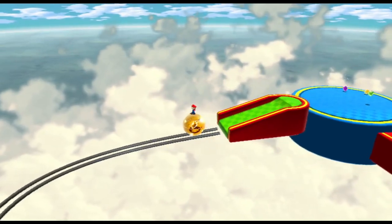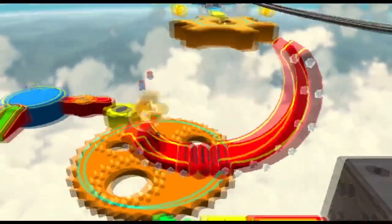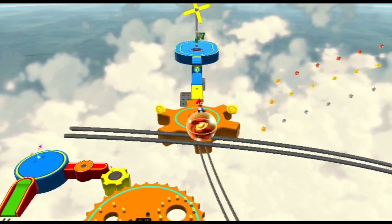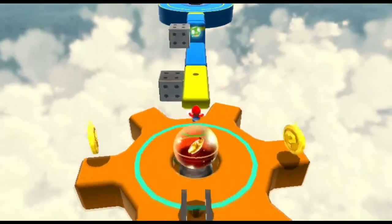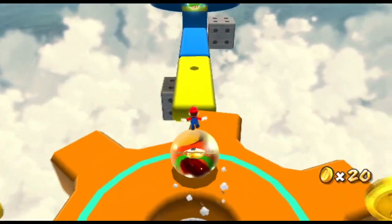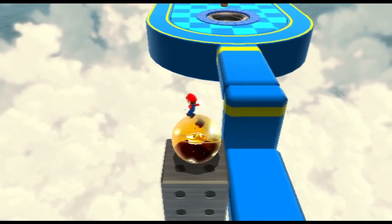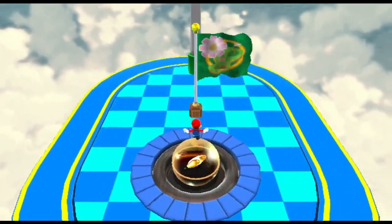Get on the tracks. Perfect. This right here can really throw you off. As long as you're careful, you will land in that hole in the middle of that gear and kill that Goomba. Now you just have to avoid that, use that as a platform, and get to the finish line.